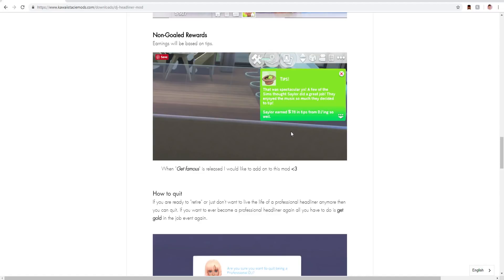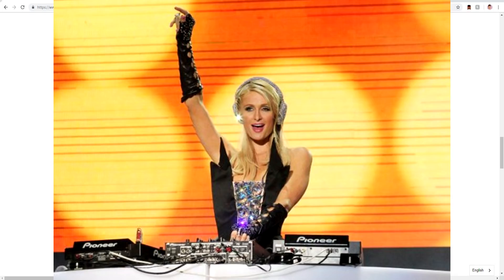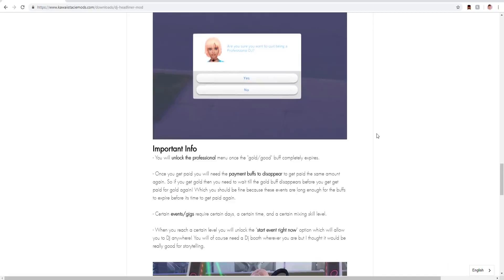I wanted to review this because of Get Famous — it says when Get Famous is released, she'll add on to this mod. I feel like this is a perfect mod for someone that wants to do a professional DJ career with all the cool modded stuff. With Get Famous you could have like a professional DJ like Paris Hilton. You'll be able to unlock the professional menu once you reach the gold or good buff once it completely expires.